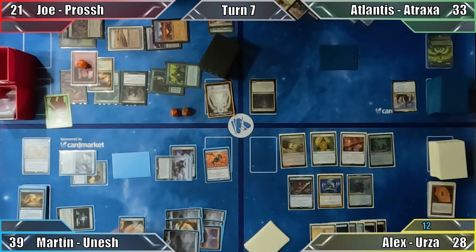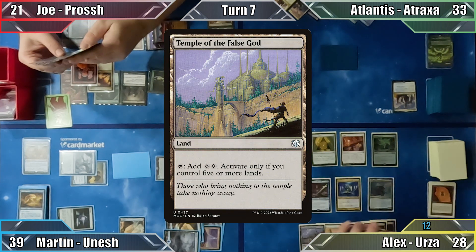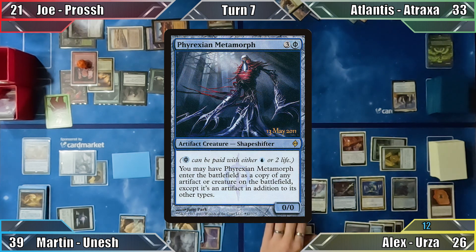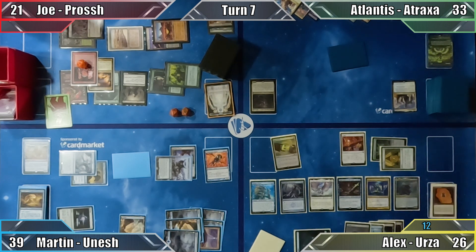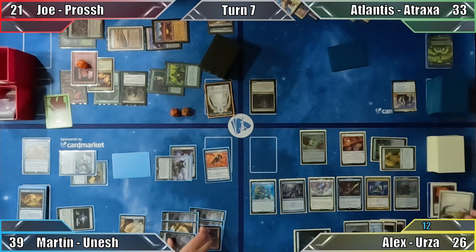Alex puts the plains and island into his hand, then draws for turn, and Martin draws 2. Alex draws for his Bauble, and Martin draws 2 more. In his main phase, Alex plays Temple of the False God, using it to help cast Tishana, Ancestor's Apostle. He pays 2 life to cast Phyrexian Metamorph, triggering Tishana's ability. He returns Thassa's Oracle from his graveyard to the battlefield, and looks at the top 5 cards of his library with the Merfolk's ability. He puts one of the 5 cards on top of his library and the rest onto the bottom, and Phyrexian Metamorph finally resolves as a copy of Consecrated Sphinx. Alex discards down to 7 and passes the turn.